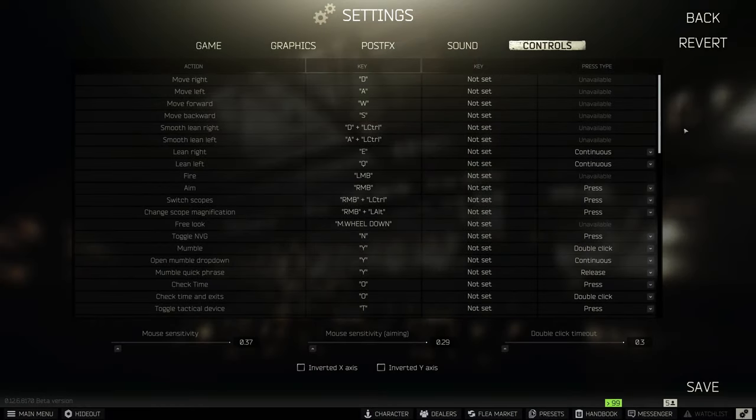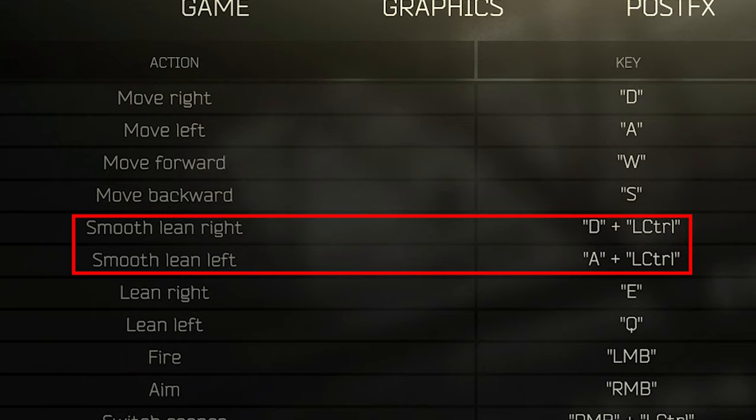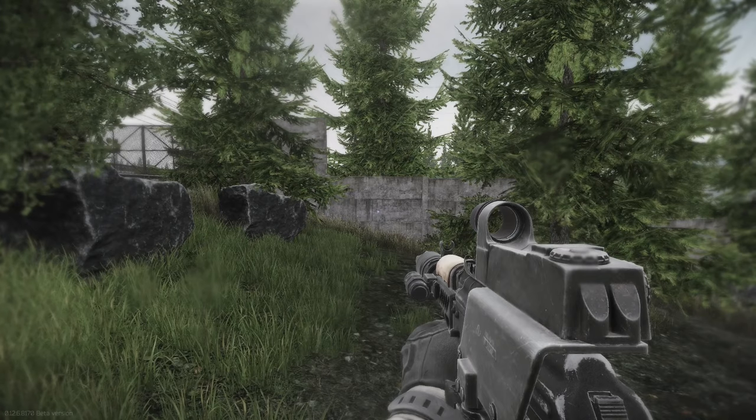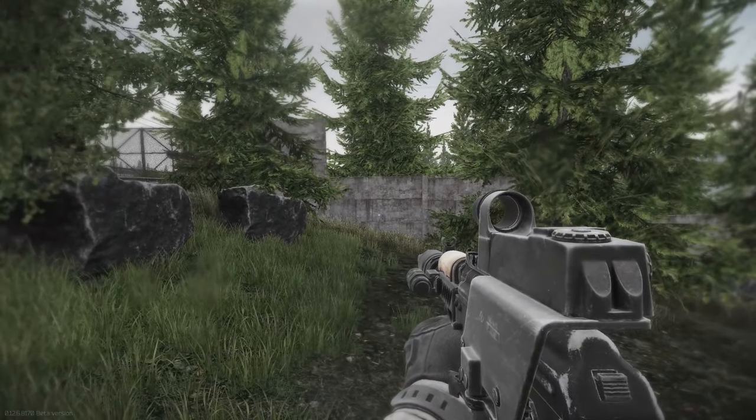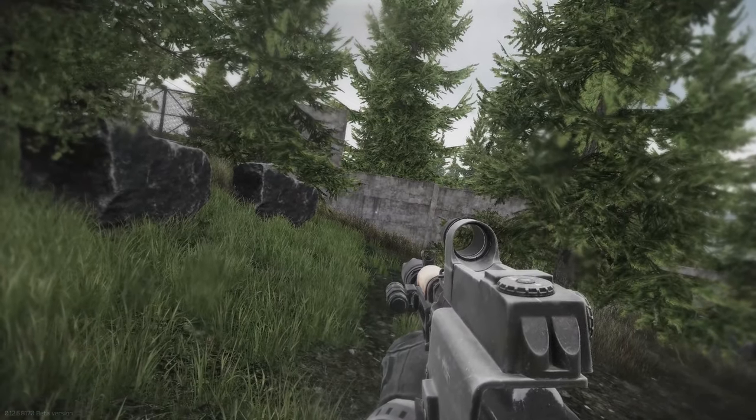Firstly, there are several controls that are bound to the Alt button that I like to switch off of the Alt button. The first one of these would be the smooth lean to Ctrl+A and Ctrl+D. This one's not quite as necessary as the other control remappings I'll explain shortly, however this just keeps consistency in the moments ahead.